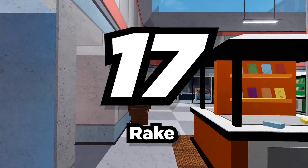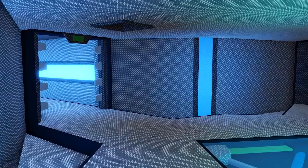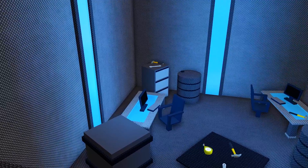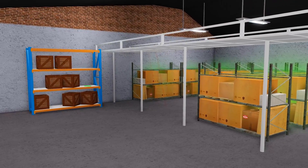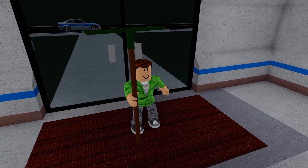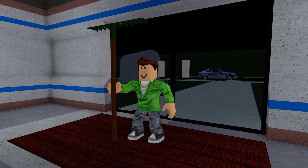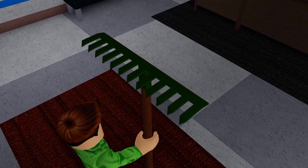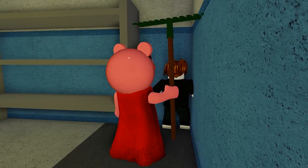Number 17: Rake. Many players have theorized about what the final Piggy chapter could be — a lab where Mr. P brews his potion, a factory where potions are created in bulk, or maybe even a farm where the ingredients are grown. If there ever is a farm map, the Farmer Piggy could use a brand new rake weapon to catch all the innocent players trying to escape.